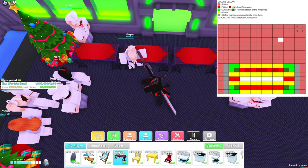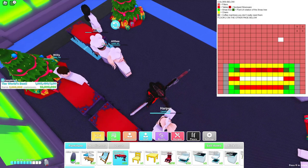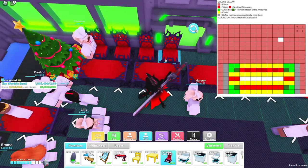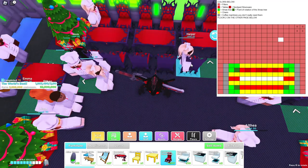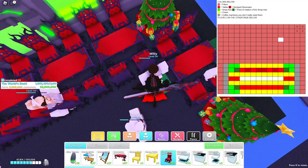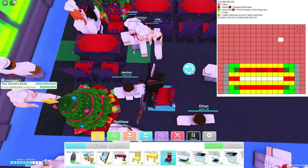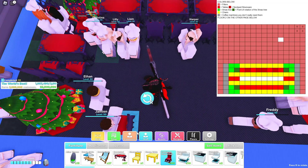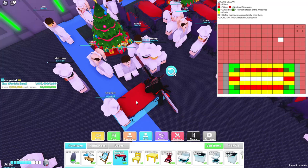For tables, we're just going to place a bunch right here — one, two, three, four — and then one right there and one right there. Then place the chairs. I like how the chairs flip automatically in the right direction for all the tables; it makes everything so much easier.